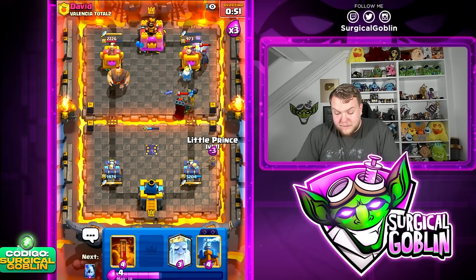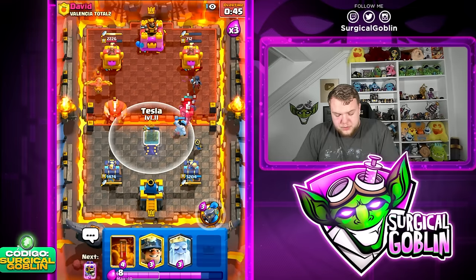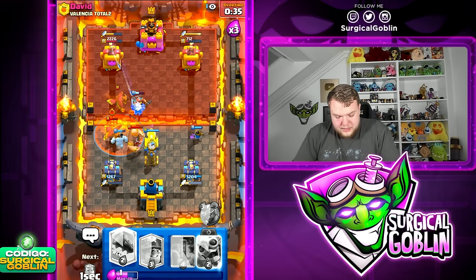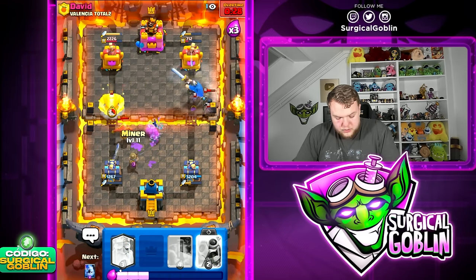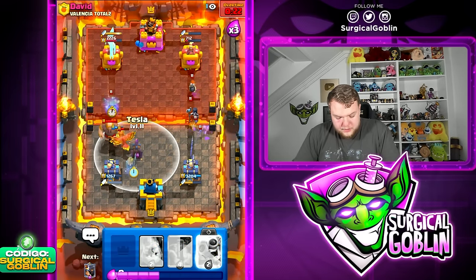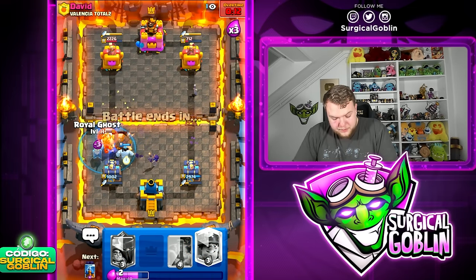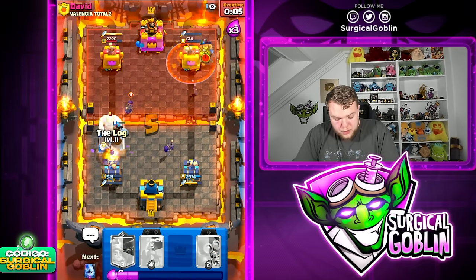Ghost is on the tower getting so much damage — 700 HP left on his right tower. We just need to be careful on defense now. Poison, Ghost right side, Ice Column, Tesla setup, and Lock to make sure we kill the egg. Need to watch out with the Phoenix. Royal Ghost last second, Evil Tesla. He fireballs and misses the Tesla — oh my god, if he hadn't missed the Tesla he probably would have won the match.